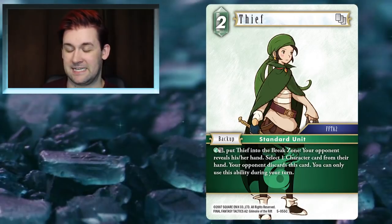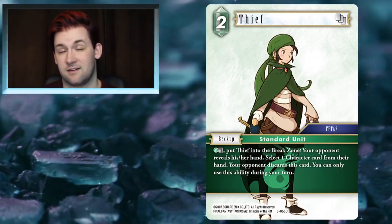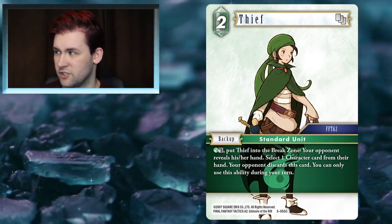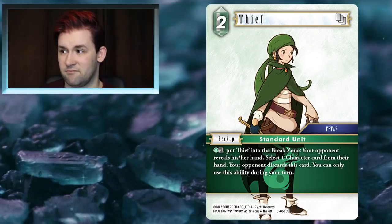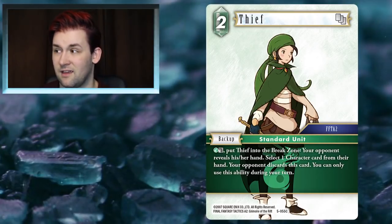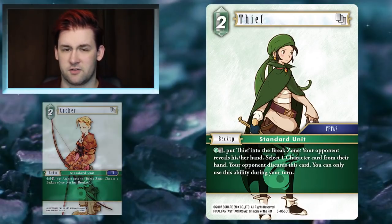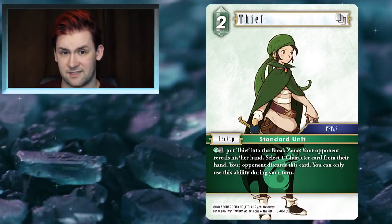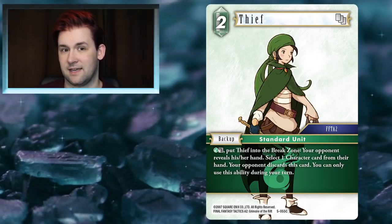Thief is basically Opus 3 Zidane on a stick — a very strong ability, having the capability to look at your opponent's hand and discard anything from it. This one is restricted to characters whereas Zidane was anything, but honestly that's fine. On a 2CP backup that can self-destruct to push the game forward in your favor, I'm willing to bet this isn't just going to see play in Wind/Ice decks — it'll see play generally. Archer was already one of Wind's strongest cards, so to have something toe-to-toe with that is impressive.